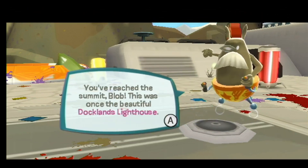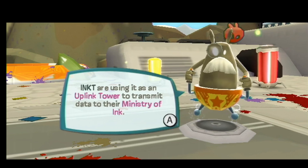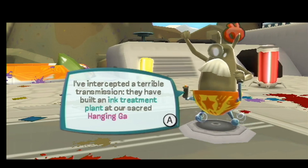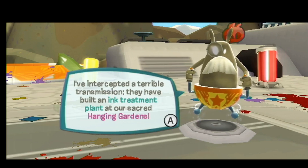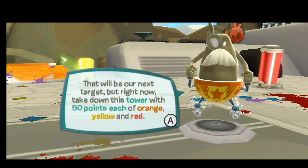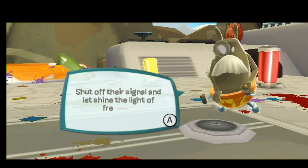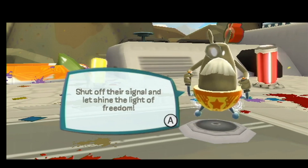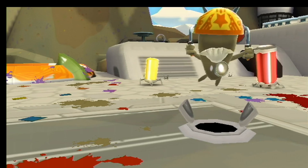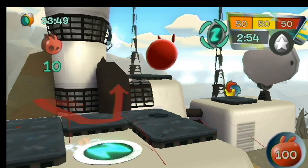You've reached the summit, Blob. This was once the beautiful Docklands Lighthouse. Inked are using it as an uplink tower to transmit data to the Ministry of Ink. I've intercepted a terrible transmission — they have built an ink treatment plant at our sacred hanging gardens. That will be our next target. But right now, take down this tower with 50 paint points each of orange, yellow, and red. Shut off their signal and let shine the light of freedom. I really should have used the marimu power-up for this. I had that opportunity. We should be fine, though. Maybe not — there's traps. I should have used the power-up.